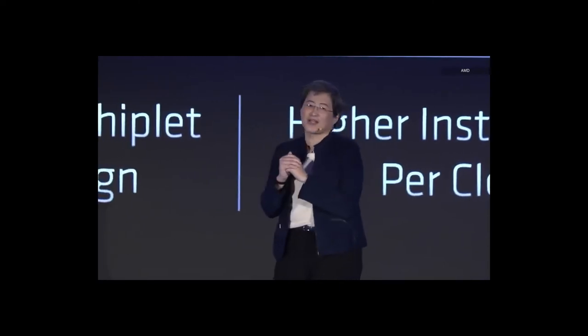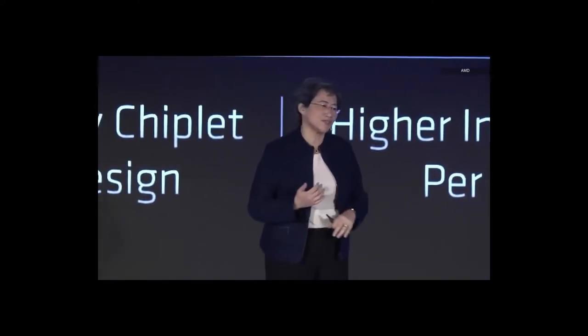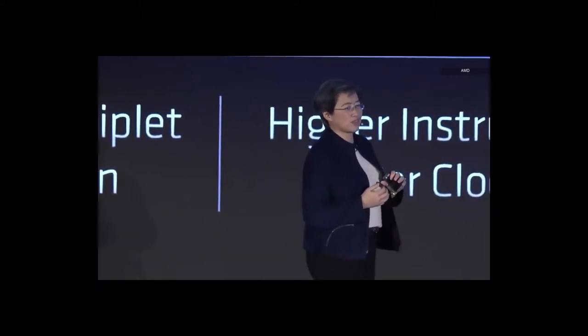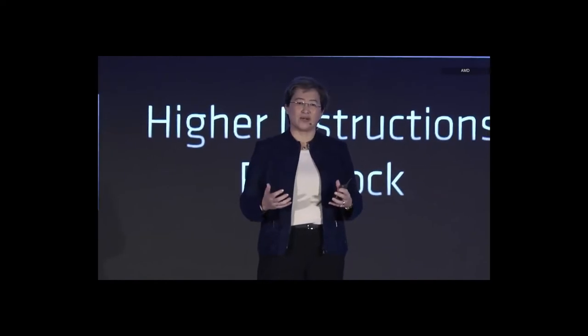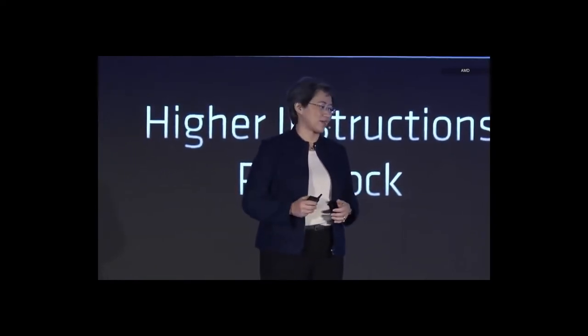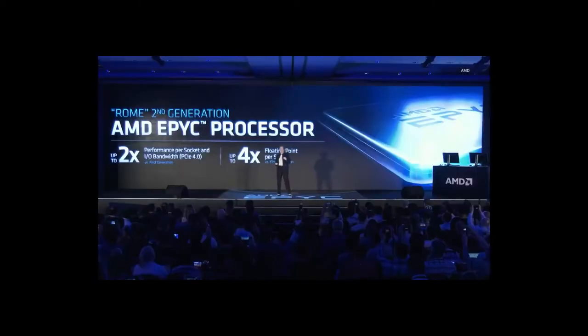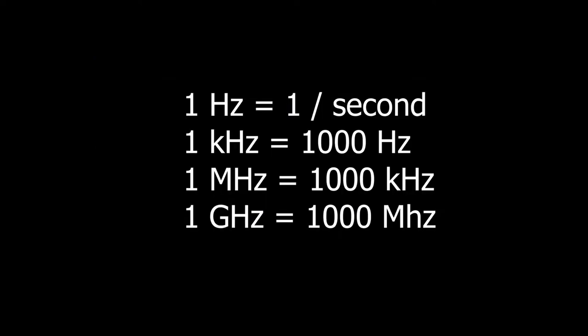We can't answer the question as to why it is so hard to make games that utilize all the CPU cores on your computer without taking a step back and having a quick look at how a CPU actually works. When we talk about the performance of CPUs, we usually talk about two important numbers: the number of cores and how fast these cores are. The speed of a CPU is measured in Hertz, which indicates the amount of operations a single CPU core can perform in a second. For example, a 4 GHz CPU can perform up to 4 billion operations per second.